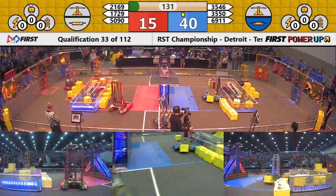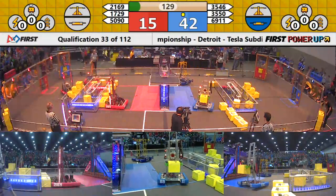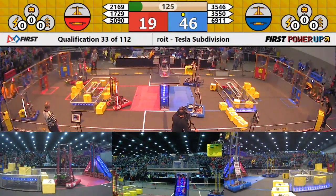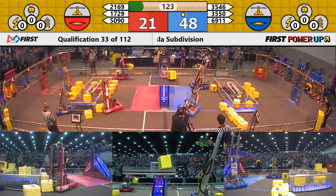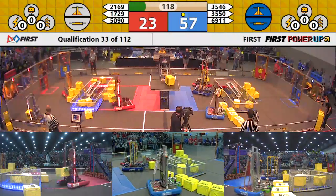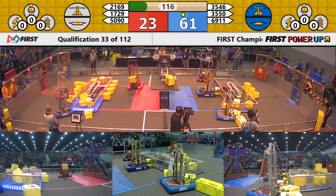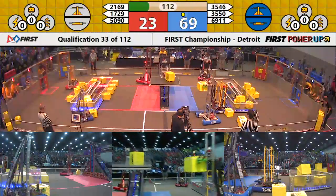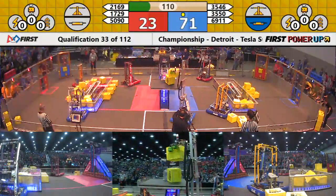It looks like Torknadoes on the red alliance will very quickly establish possession of the red alliance switch. They've got some ground to cover, about 25 points separating these two teams — a blue alliance advantage. Right away, Sobot in blue will grab hold of the scale to add two points per second to the blue alliance score.